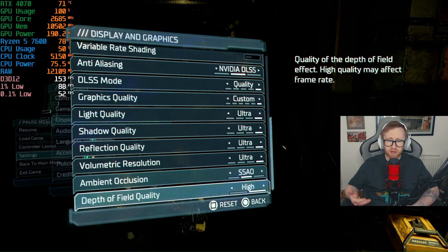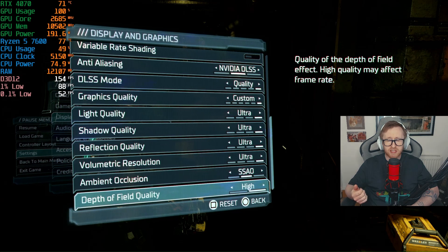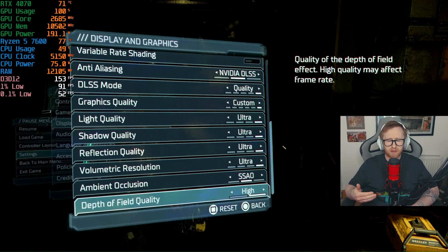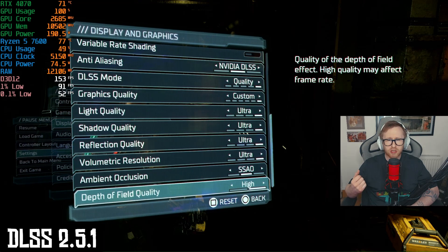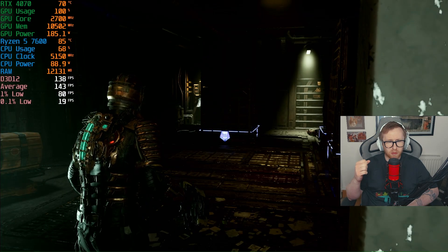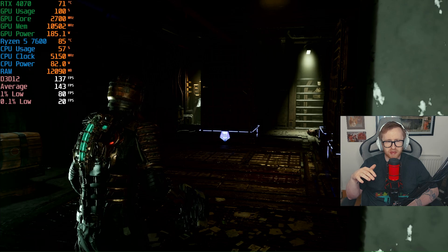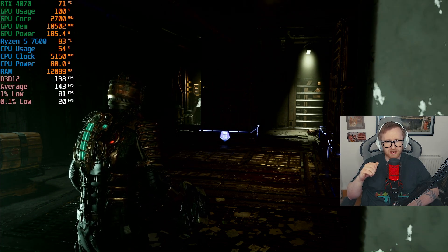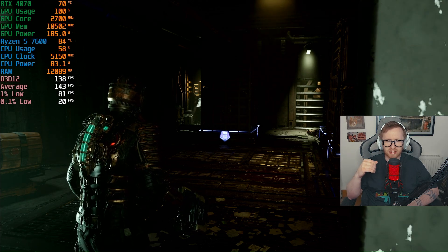For our video settings, we're pretty much maxed out at 1440p. The only thing I've included is NVIDIA DLSS set to quality, which gives us a nice little bump. I've also downloaded a particular DLSS version which helped improve some ghosting with this game. If you take a look at how well this game is running, we can see we're sitting around 140 FPS on our average, which is great to see. Our 1% lows are looking not too bad, around 81, but it's our 0.1% lows which really indicate that traversal stutter we see in the game.